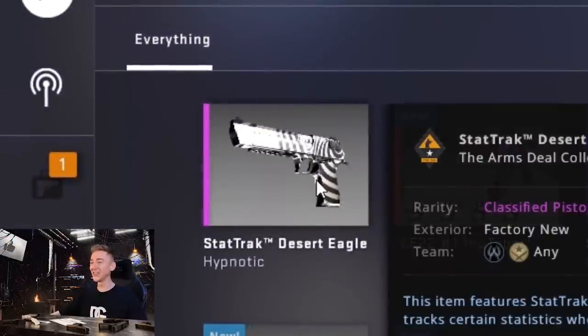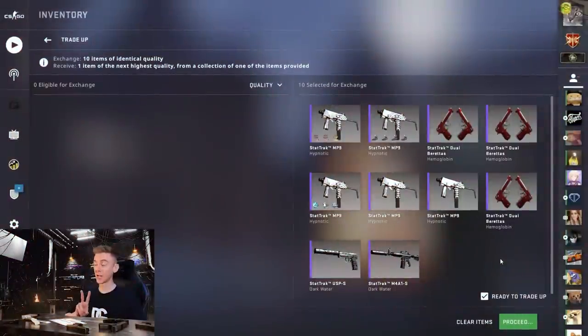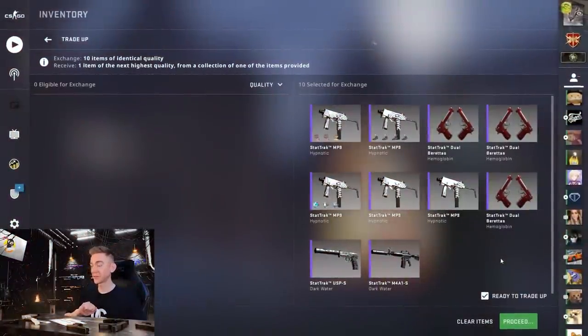Oh no! We did hit the 10% but we hit the wrong item. If that had been a 661 it would have been absolutely devastating, but thankfully it wasn't. No case hardened on the first one. Second attempt — 10% to hit the case hardened. We've already hit the 10% on a desert eagle hypnotic, so I don't have too much faith for this one.